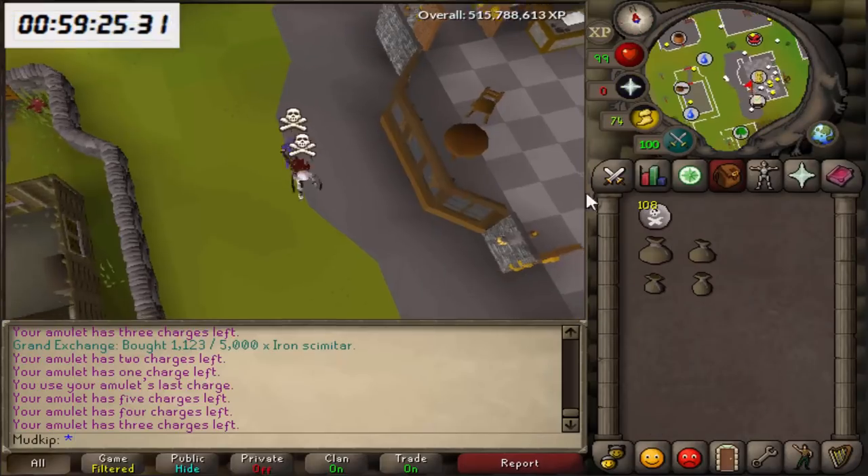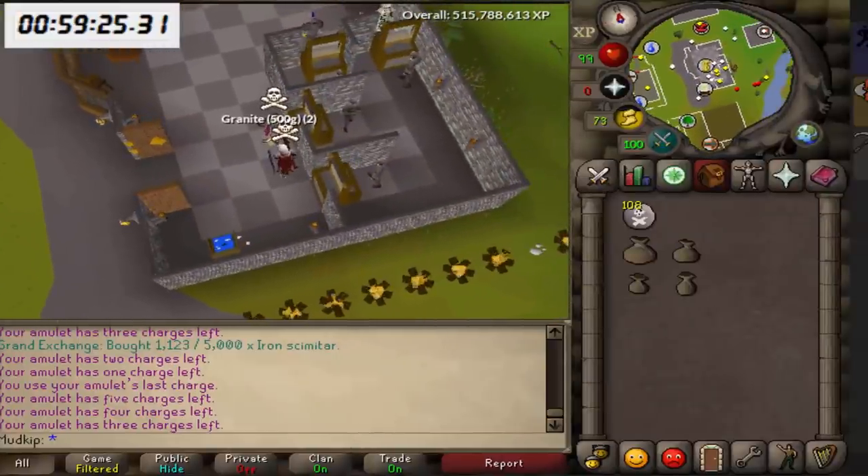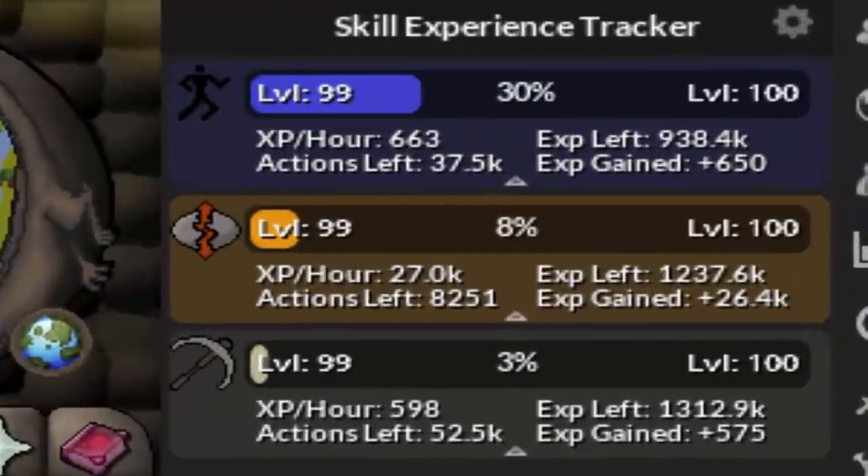We've got 30 seconds left, which isn't enough time for a run, but we'll use that extra time to make up for the cost of the glory charges, because it's such an insignificant cost. In this one hour, we gained 26.4k runecrafting XP, plus a bit of agility and mining XP as well. Compared to doing lava runes it's pretty inefficient, but with the amount of profit we made from this, I'd say we really can't complain.